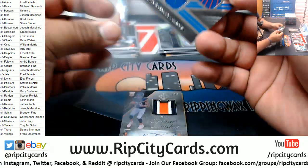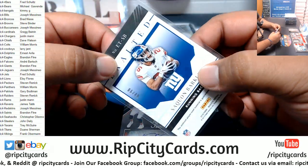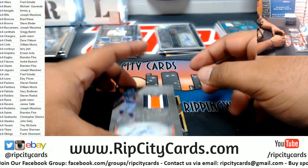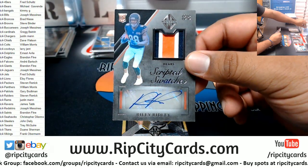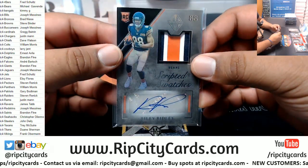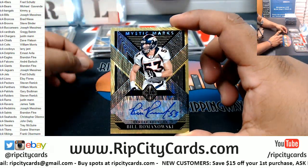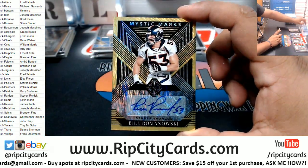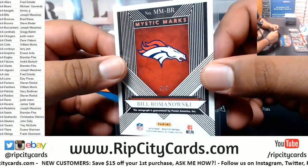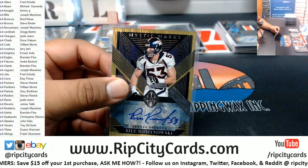Saquon Barkley — Triple Relic, Giants, to 49. You did hook me up with the Clinton Portis auto too — you've hooked me up with some things here and there. To 49. Riley Ridley RPA for the Bears — there you go, Michael G, my dude, to 199. Bill Romanowski of the Broncos, the Mystic Marks auto — first time seeing that. What is that? 5 of 5 — pretty sweet, filler team doing damage.